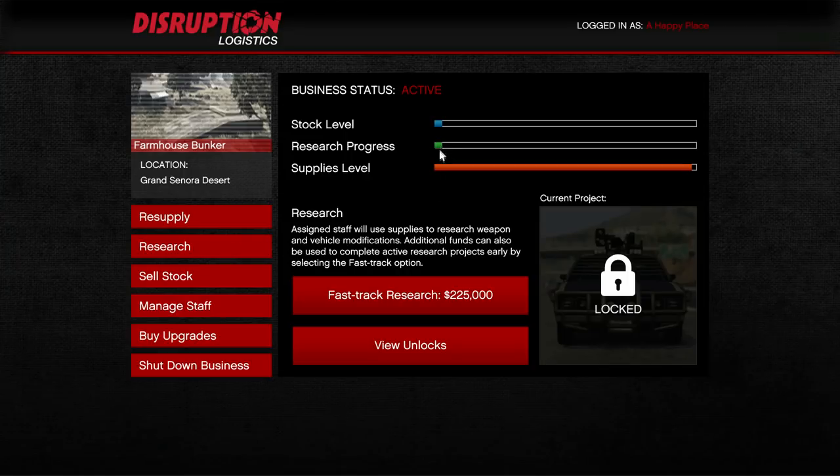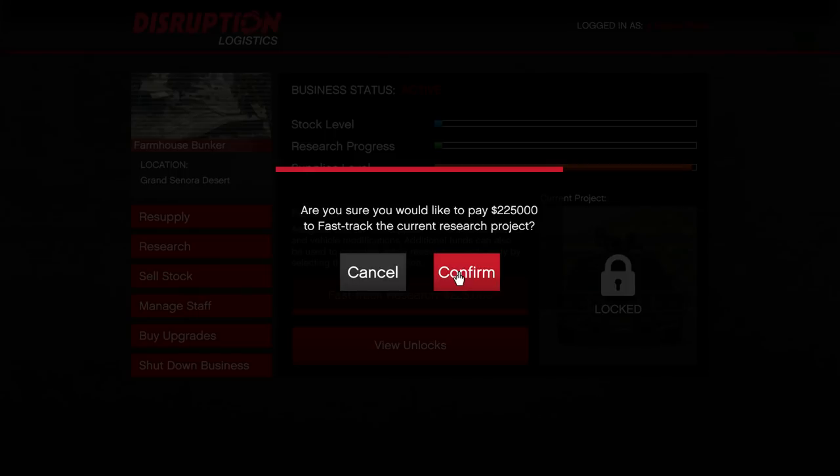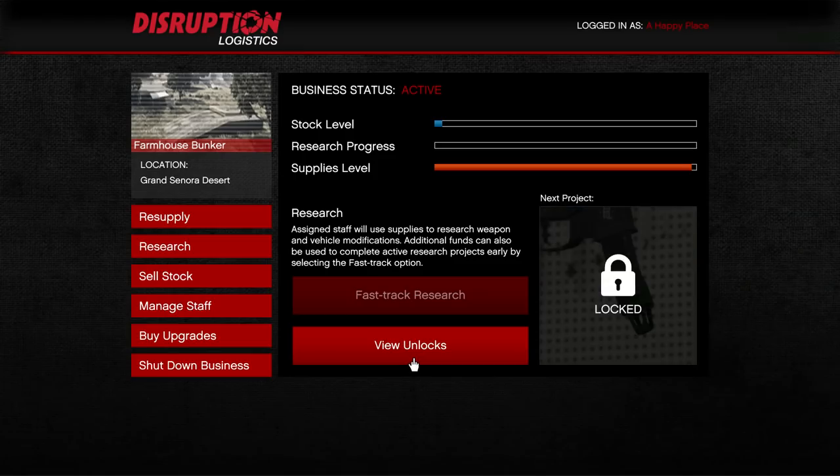After you unlock everything, switch your research over to supplying parts so you can get your stock level up and unlock the rest of the content for your missions. You'll pretty much unlock everything within a few hours, and at the same time you're going to make a ton of money because you'll have everything unlocked — all the abilities, all the customizations — and you'll be in a great position overall.